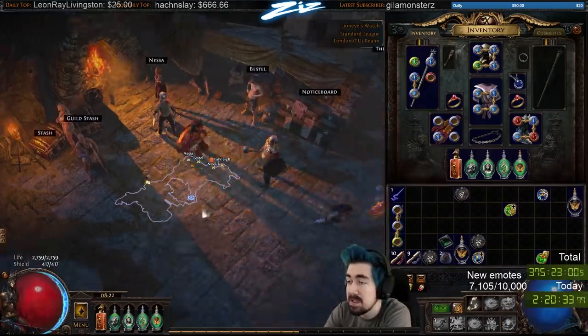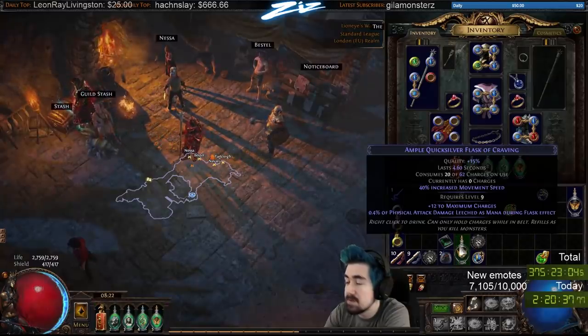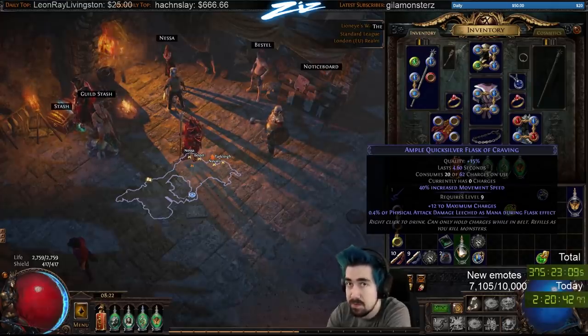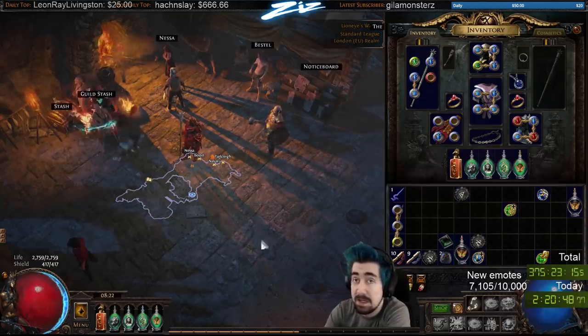Make sure the wand is magic — it can't be rare, it can't be white. As for Quicksilver, you want to try to use all the charges between Flame Dash and Quicksilver between leveling up, because you have full flask charges when you level up. So you don't want to level up while you have a full bottle or any charges in your flask.